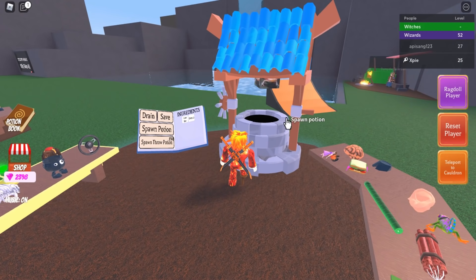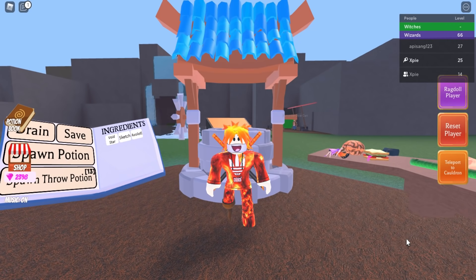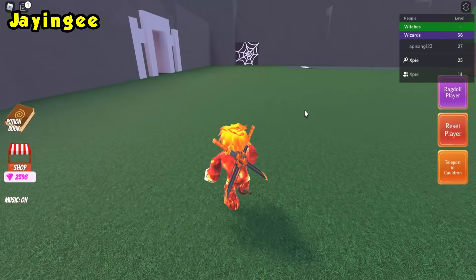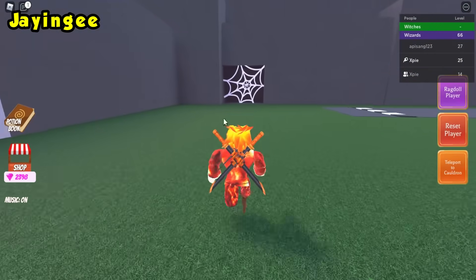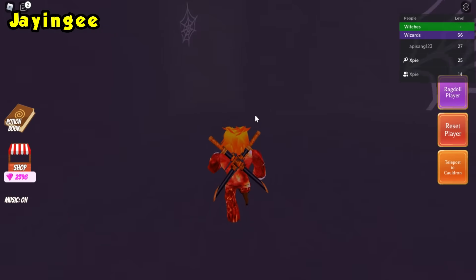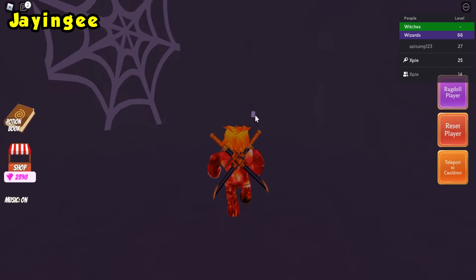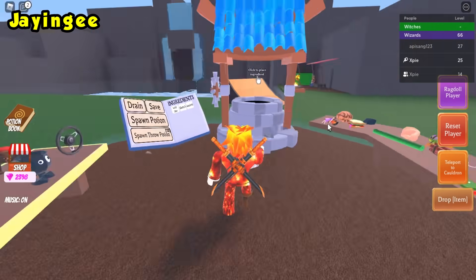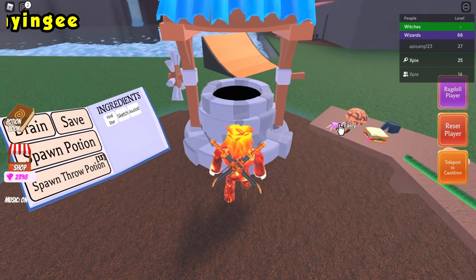The next secret ingredient is Jane. Head to the spider cave, go inside, look to your right, and click the white note on the wall. Teleport back to your cauldron and place it in.